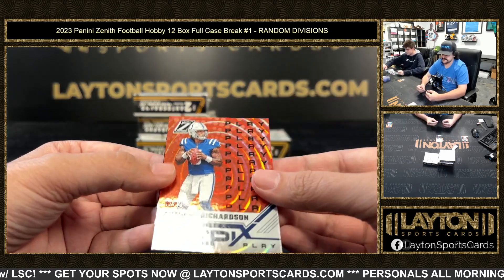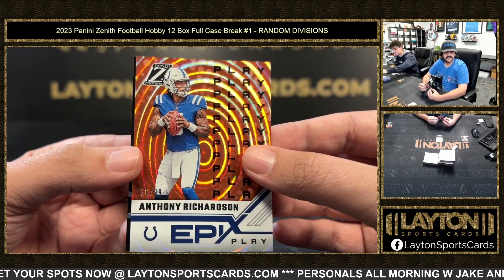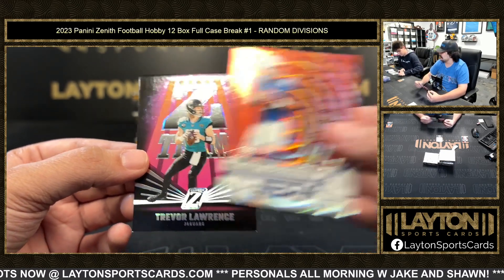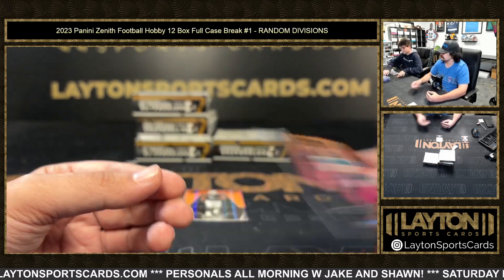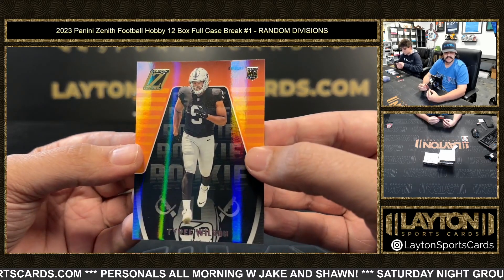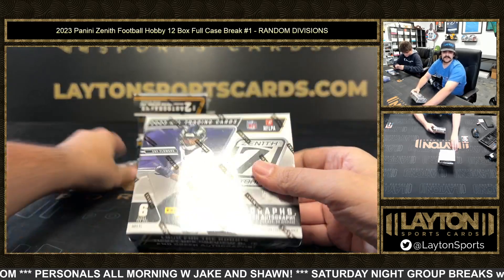To 99 we have Epics Play Anthony Richardson — last box had CJ, this one has Anthony, back-to-back Epics Plays, AFC South for both of them. Z-Team Trevor Lawrence. Tyree Wilson on the base rookie Raiders, AFC West.